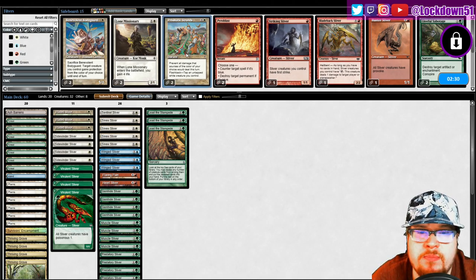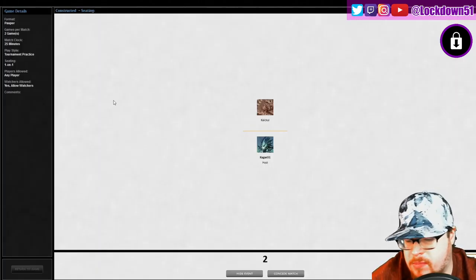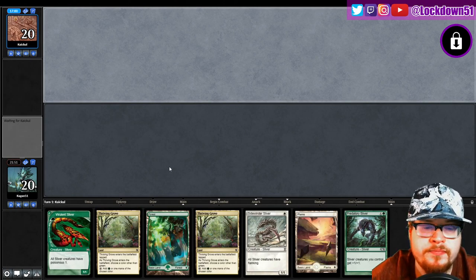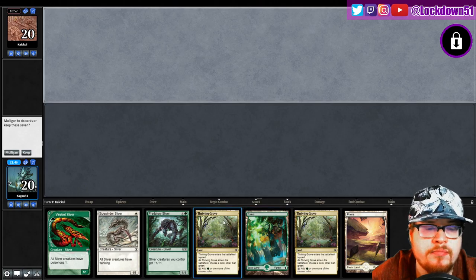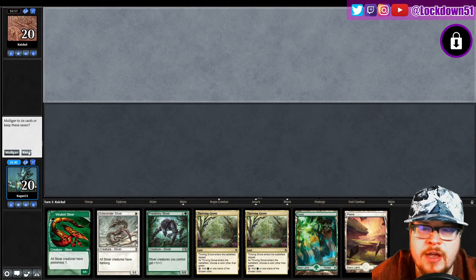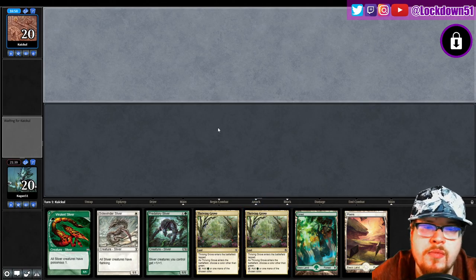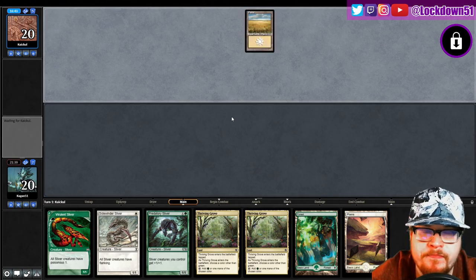What do I want here — Flaring Pain, that seems reasonable. Striking isn't necessary, we could cut that. Don't really need Lone Missionary. Debating on our own Prismatic Strands — I don't think so, I think I just want to run it back and really just hit them hard. Keep the sideboard to a minimum, keep our creatures in. That's a lot of land — I don't know how I feel about that against them. I'm not super thrilled about it though.